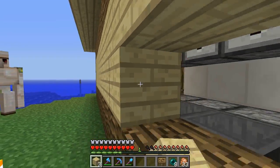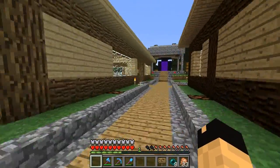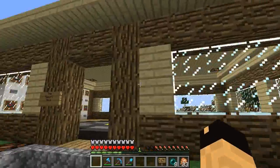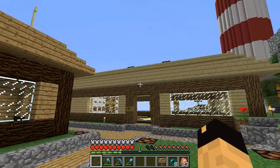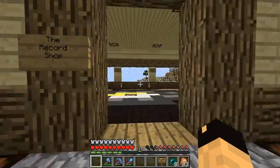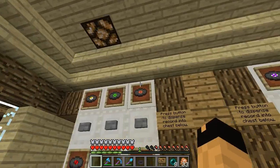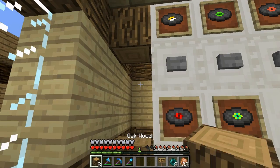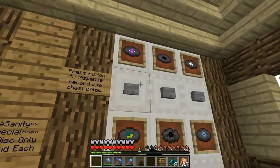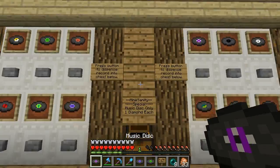I rarely use birch wood; I don't like it for the most part. But I wanted something that was going to contrast the darkness of this one, so I ended up doing it in birch. I'm fairly pleased with it. Part of me wanted to make the ceiling lower, but I wanted to have this upside-down stair trim, and I needed this to at least be four high. So let's try that again — we'll do that one, that one, and that one. We should have four discs. Yep, there we go. Sweet!